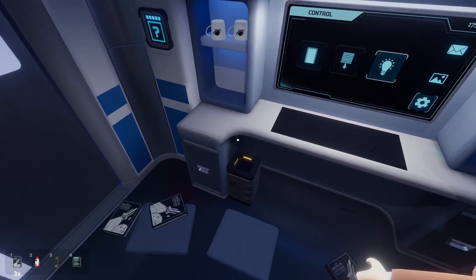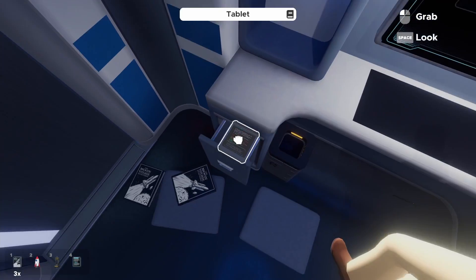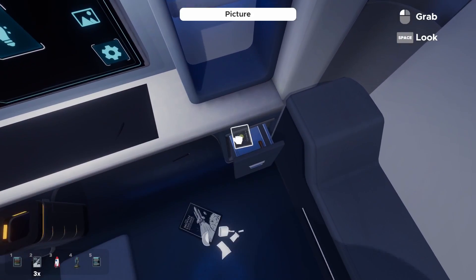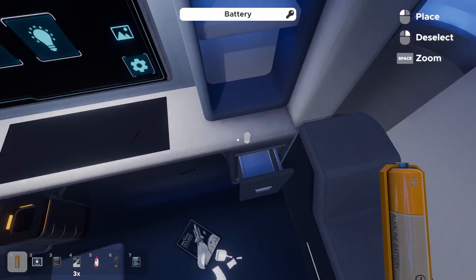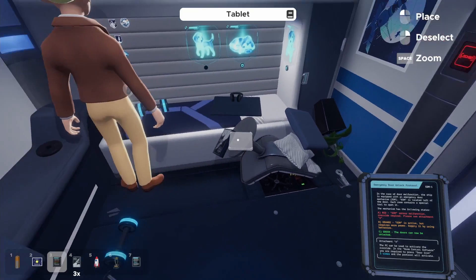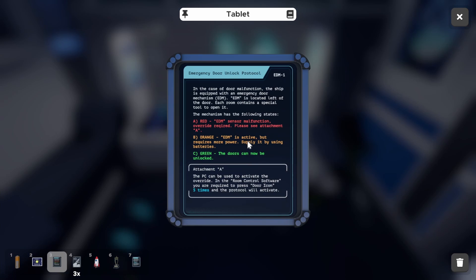This guy has issues. Oh! All the drawers are unlocked. Oh! Nice. Picture... Battery. Battery's important. Picture... Robot toy.